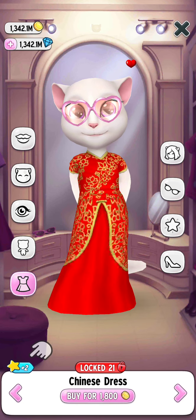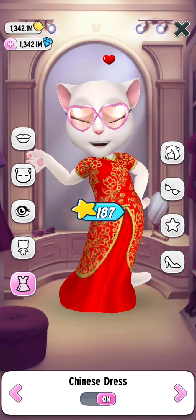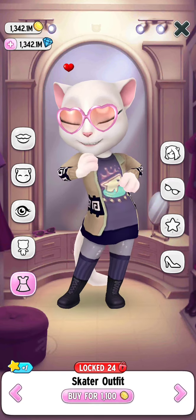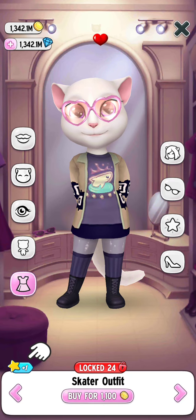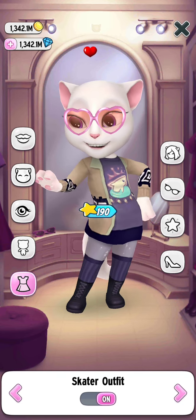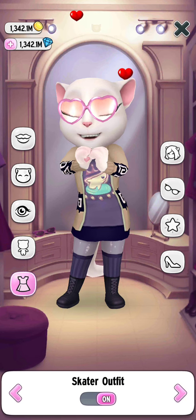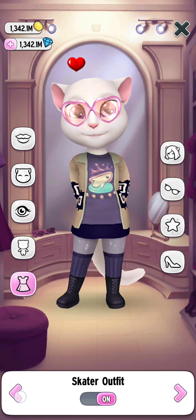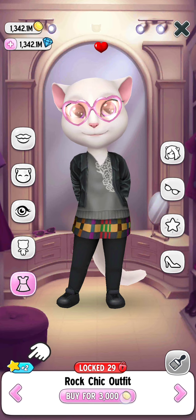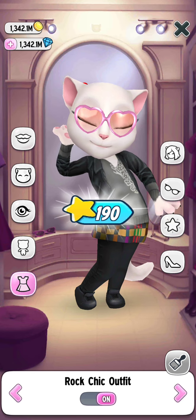Now let's get our Chinese dress — it costs 1800, let's buy it. Now let's get the scatter outfit, let's buy our scatter outfit. Here we go! Now our next outfit is the rock chick outfit, let's get into it.